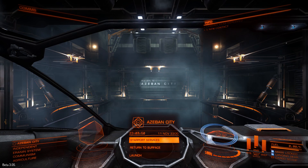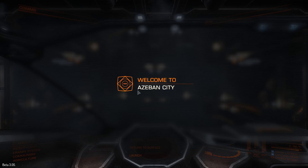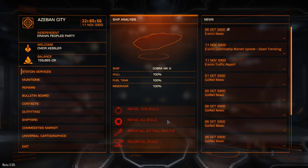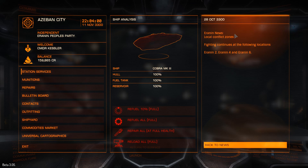But in order to do that, the first thing you're going to need to know is where the actual fighting is. When you're at the Spaceport Services screen in Iranian Orbital, have a look over at the right-hand side of the screen at the local news. And there it is: fighting continues at the following locations — Iranian 2, 4, and 6. So that's where you're going to need to go to find the fighting.